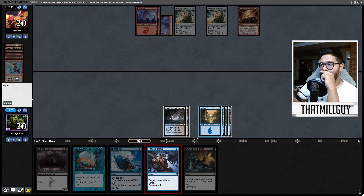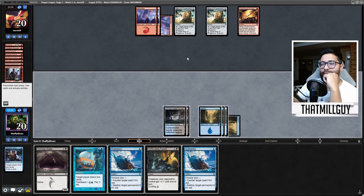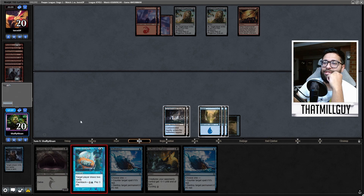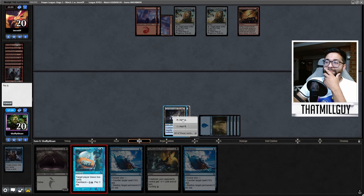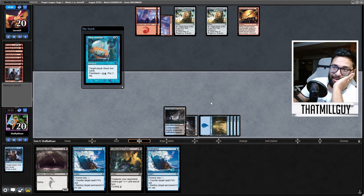Thought Scour — no, no, no, I milled them! I milled them. Why would I do that? My bad habits of playing mill are coming through right now, folks. They are coming through — my bad mill habits. It's like: Thought Scour, mill them. Oh, I made a mistake.